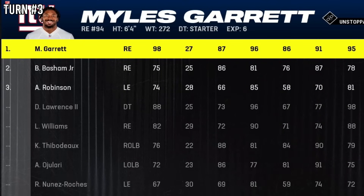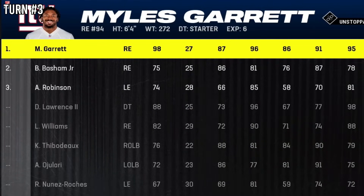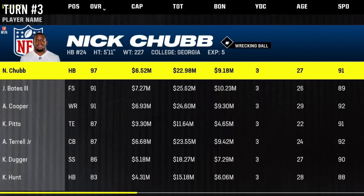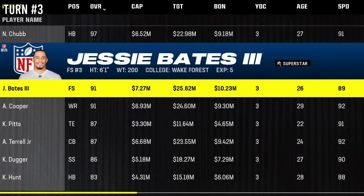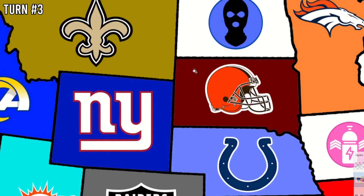Miles Garrett joins the Giants. I also want to show the player pool — once a team is eliminated, their best players enter free agency. Nick Chubb, Jesse Bates, and Amari Cooper are among those sitting in the pool right now. The South Dakota Browns had a good run but weren't enough, as the Giants take them down from Wyoming.